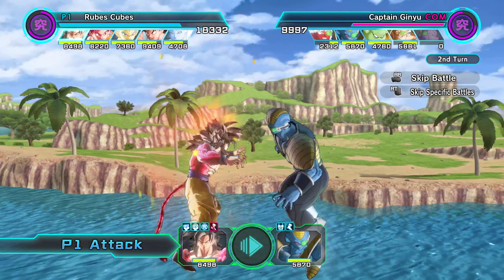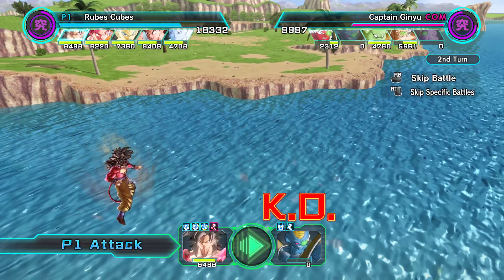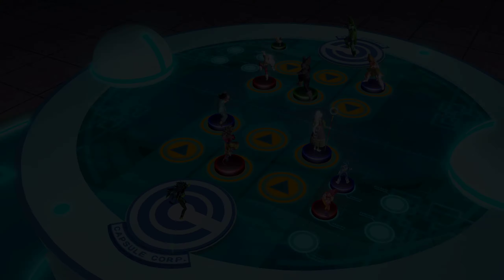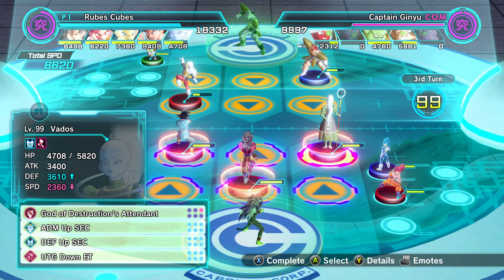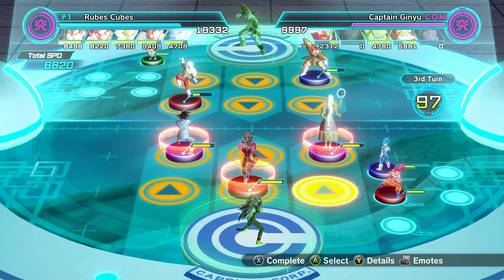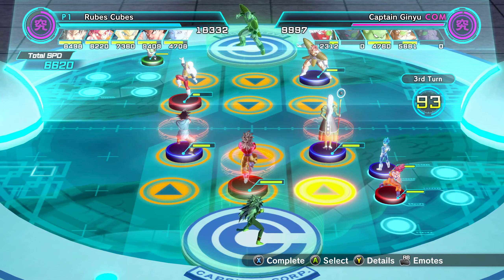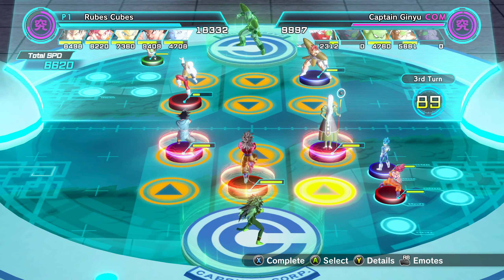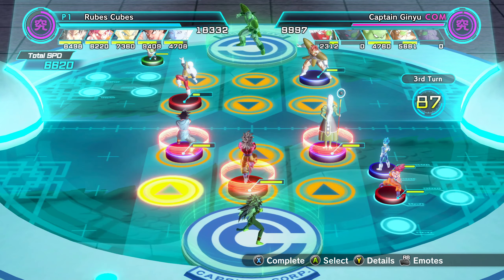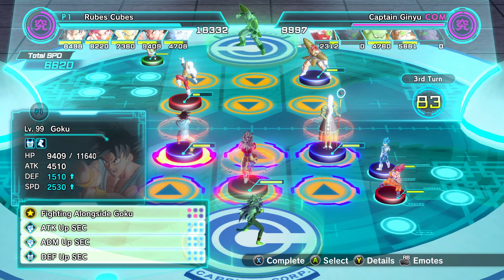Another really good figure, I think, is the Dragon Ball Super version of Android 17. You get quite a bit of defense piled on everybody that way too. I think it would also stack with the base form UR Bardock figure as well as NFZ Goku. Might do that sometime, just to see how much defense I can put on everyone.